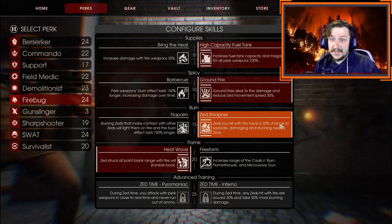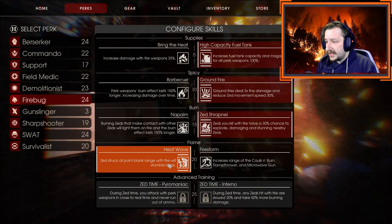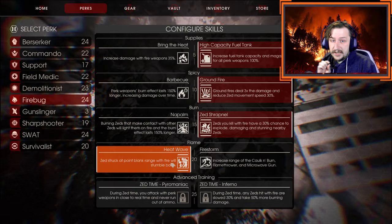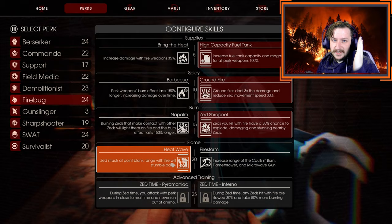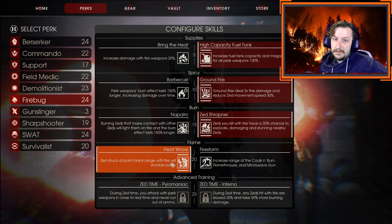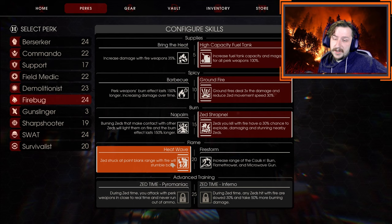At level 20, we're going to go with Heat Wave. Heat Wave is pretty much always better than Firestorm — Firestorm is really not a great choice. Heat Wave makes it so if you strike a Zed at point-blank range, you can push them away. Point-blank range has kind of a cone in front of it, or the entire length of a stream from a weapon like the Microwave Gun, the Flamethrower, or the Cock and Burn. If you hit them with any part of that, it counts as point-blank range and you can push them out of the way.